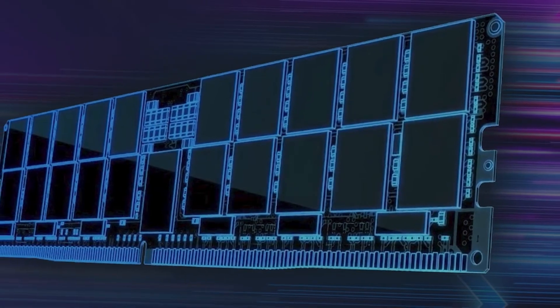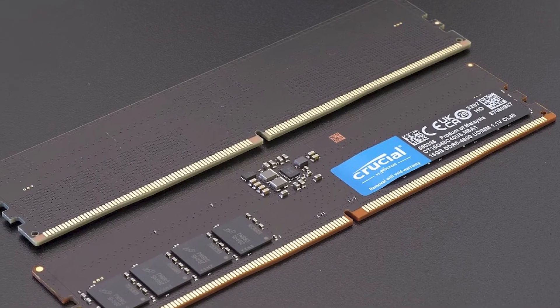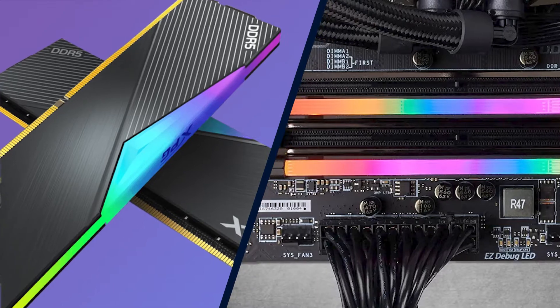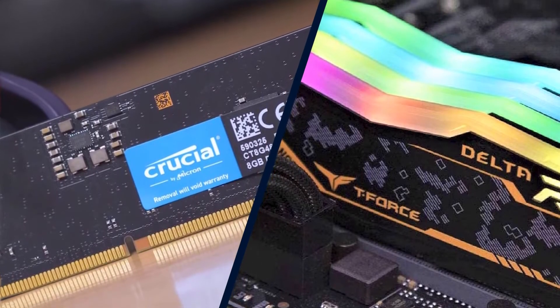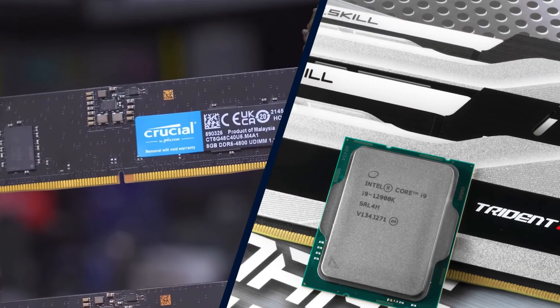Looking at the JEDEC — Joint Electron Device Engineering Council — specification, DDR4 data rates spanned from DDR4-1600 up to DDR4-3200. It's easy to think of DDR5 as a continuation of DDR4, since DDR5 starts at DDR5-3200 and spans up to DDR5-6400. However, looking back at the beginning of the DDR4 era, DDR4-1600 memory never became a thing — DDR4-2133 served as the baseline. DDR5 follows a similar pattern: although JEDEC specifies data rates as low as DDR5-3200, the starting point for mainstream DDR5 products is DDR5-4800.